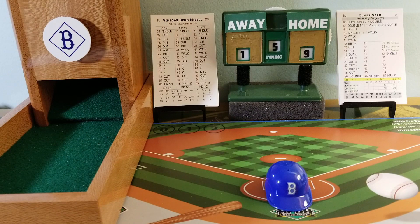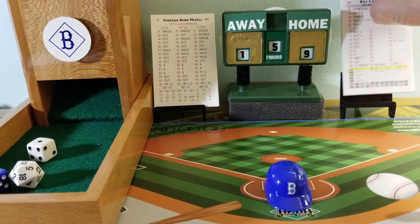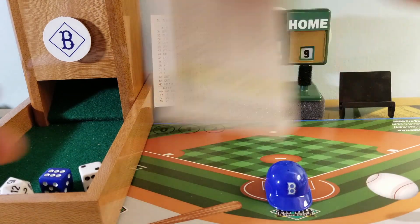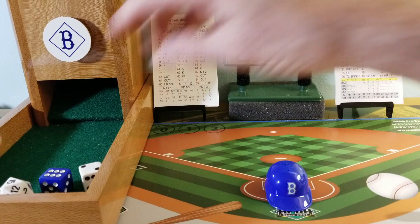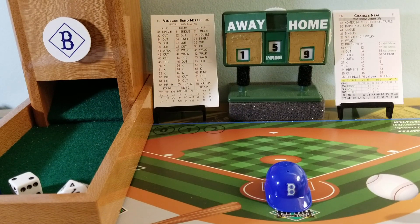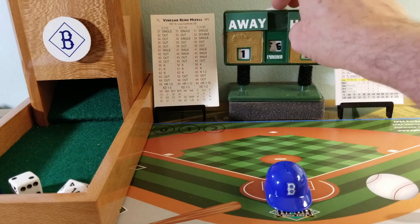Mizell prepares for his second inning of work. Elmer Valo steps in the box for Brooklyn — 61, it's a swing and a miss, strike three. Dodgers have struck out three, six, seven times today, but when they've made contact, they've made things happen. Here's a pitch to Roy Campanella — 6-2 is another swing and a miss, strike three. And now Charlie Neal — 6-2 is a swing and a miss, strike three. Vinegar Ben Mizell strikes out the Dodgers in order in the fifth inning. We go to the top of the sixth — nine to one Brooklyn.